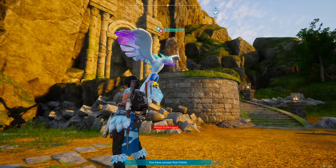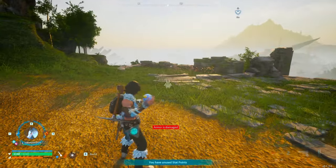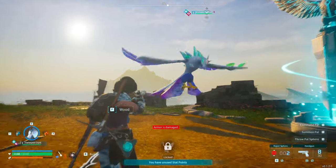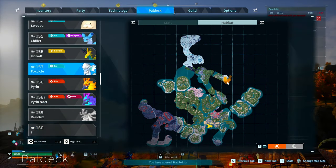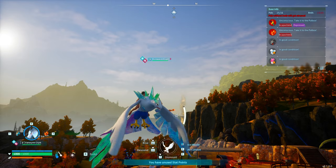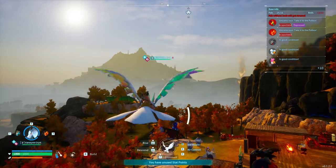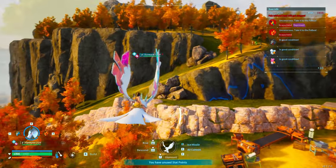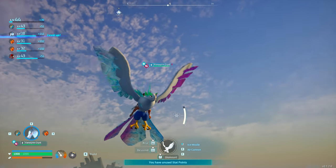Infusing two different creatures together and breeding — how does it work and what can you do? In this video, I'll be going over everything as simply as possible. I'll show you how to do it, where to find everything, and how it works. You can infuse two different animals to create a hybrid like the fox-bird in the background, or infuse two of the same animal to get an even better version.